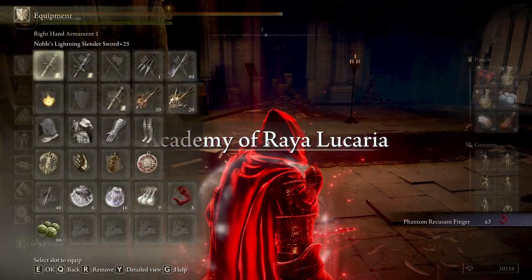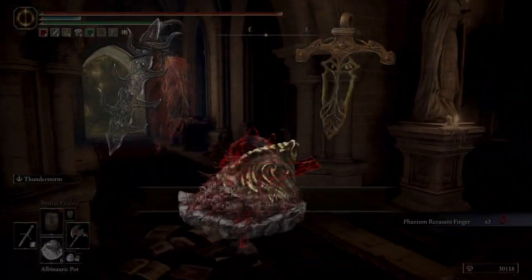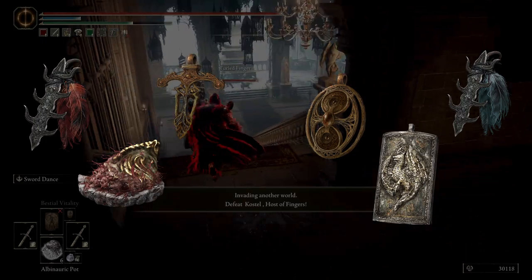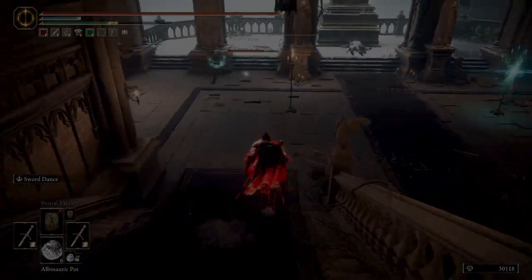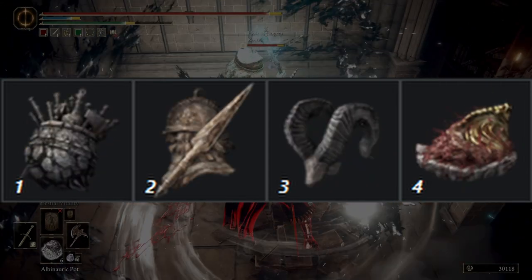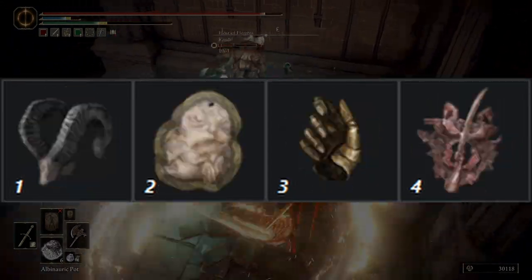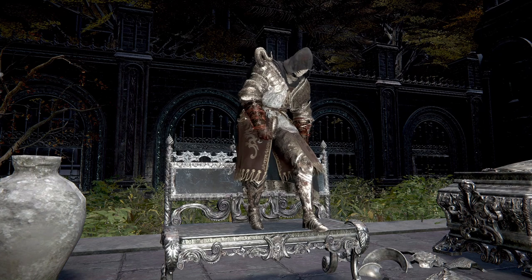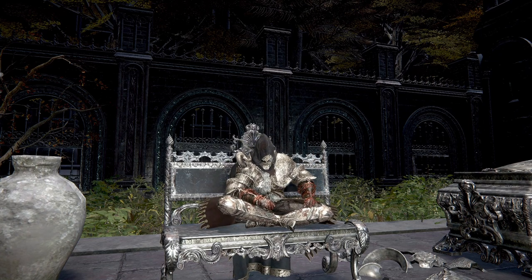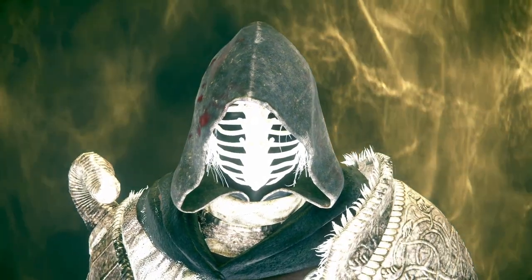Part one, the general concept. The key to appreciating talisman swaps is understanding their versatility. Whether it's for offense or defense, talismans can provide a substantial boost in key moments of a fight. But by learning to hard swap, you can access countless combinations of setups that can help you tackle various situations. After all, hard swapping is about breaking free of the limitations imposed by the inventory system. This is important, so pay attention!